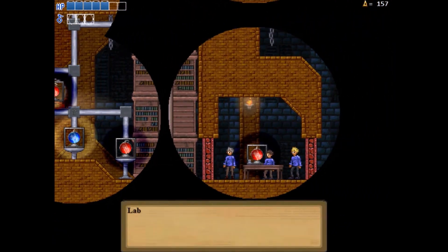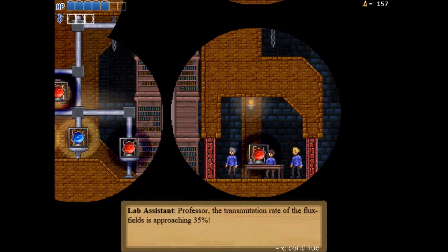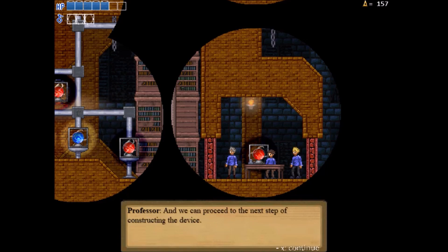So we got another cutscene. 'Lab assistant and professor, the transmutation rate of the flux field is approaching 35.' 'Excellent — the energy throughput is exceeding the theorized limits.' 'Soon we will have doubled the power amplification of Delta Orbs, and we can proceed to the next step of constructing the device.'